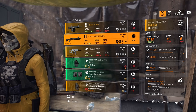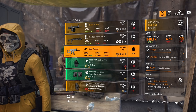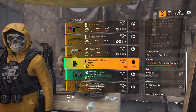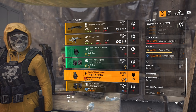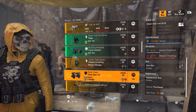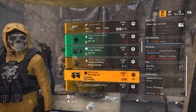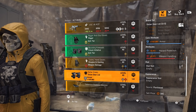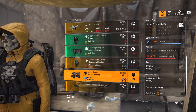Next we have a custom M870 with optimist and mag size, followed by a USC 45 ACP with swap speedy and strained. Rigor gloves with crit damage, Future Initiative knee pads with skill haste, Douglas and Harding gloves with status effects and armor regen, and a pair of Golden Gear knee pads with hazard protection and weapon handling — that's a pretty decent armor roll. I would re-roll the weapon handling off for either crit or armor regen.